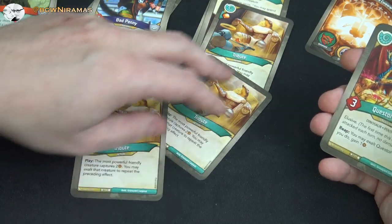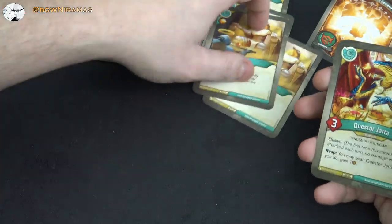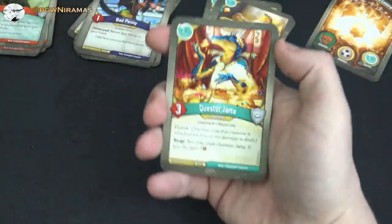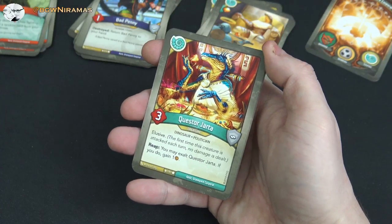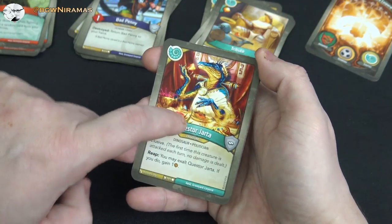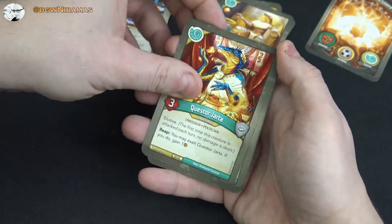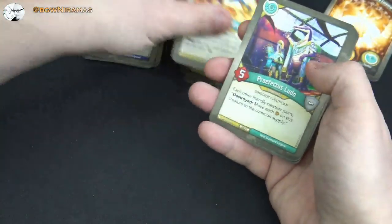I don't know — it's so much captured amber but it's kind of dangerous if they can kill that guy. Questor Jorta, three power, elusive: reap, you may exalt him; if you do, gain an amber. You get two amber from reaping with him but put one here, which your opponent could get later. The artwork is cool too — dinosaurs in Rome, a weird combo but fun.